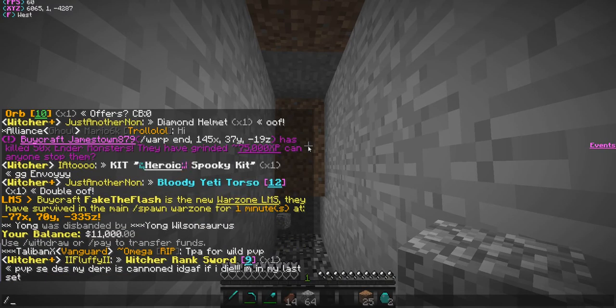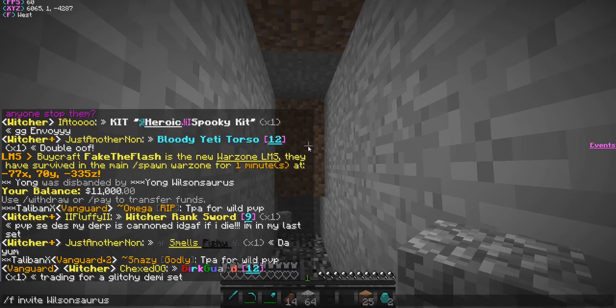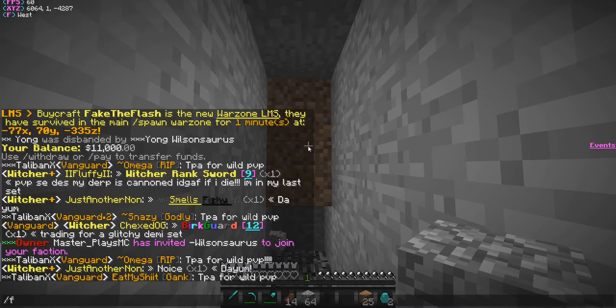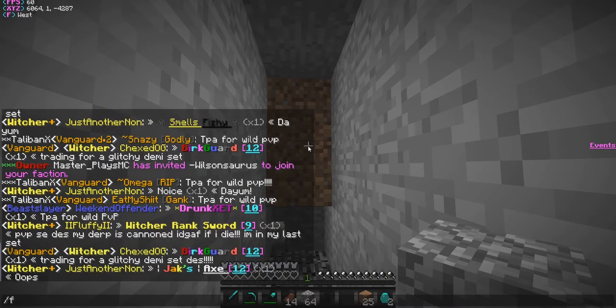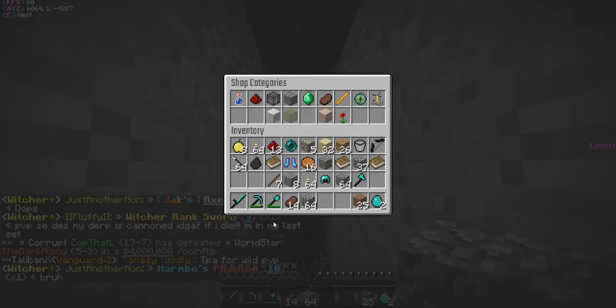I'm pretty darn poor — oh wait, I have 11,000. I can afford a sponge, surprisingly I'm pretty darn rich. Let's invite the wheel — or whatever his name is — to our faction if he needs one. What are we gonna type? Slash shop — this is the slash shop.